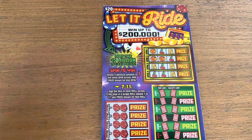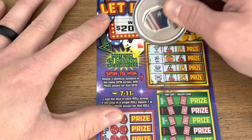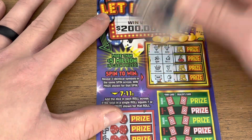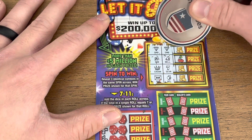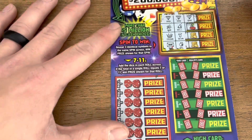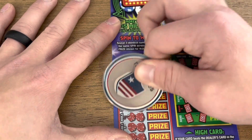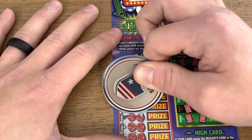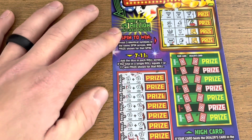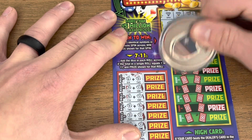Ticket number three — here we go! There we go, got the diamond. Can we find a third diamond? Yes, there we go! All right, so we got at least one win here. Let's find some more — we got an eight, four, six, hey seven — got another one! Three, five, and five. We got the seven and the diamonds. Let's see if we can find a high card — we got a good one.